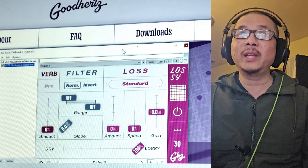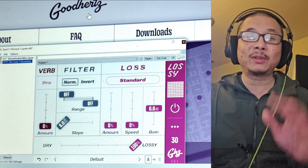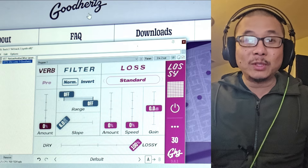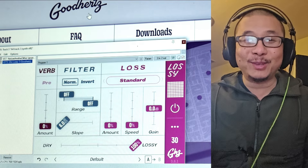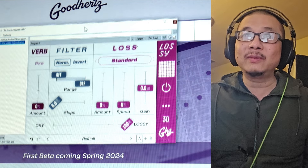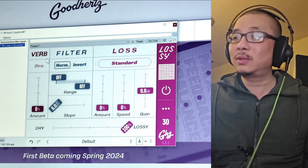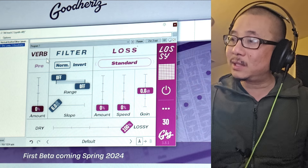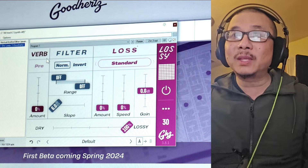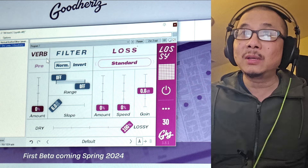I went ahead and signed up for a free 30-day trial at Goodhertz for the Lossy. It actually comes with all of their plugin suite and you can pick and choose which ones you want to activate. I'll probably try some of the others later, but for today I just activated the Lossy. It looks fairly similar to the pedal — the thing that seems to be missing right off the bat is the packets mode.